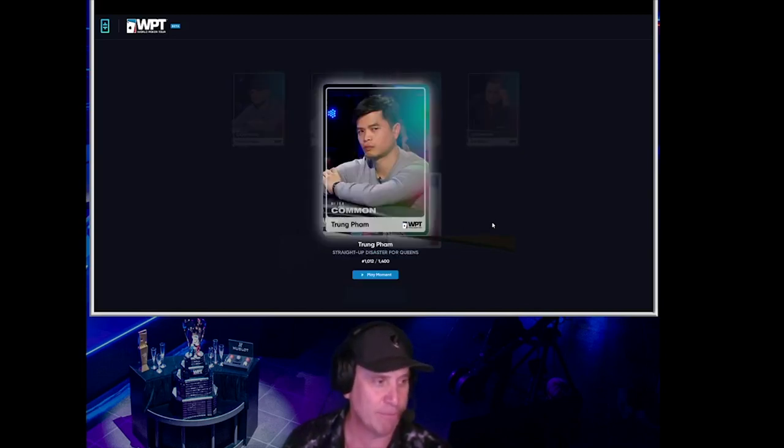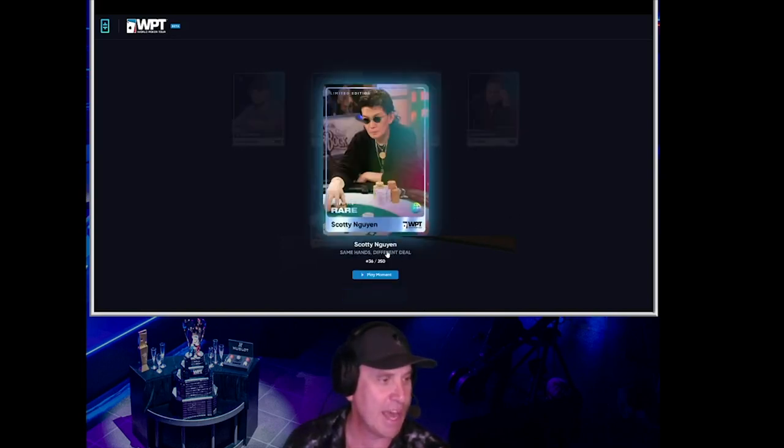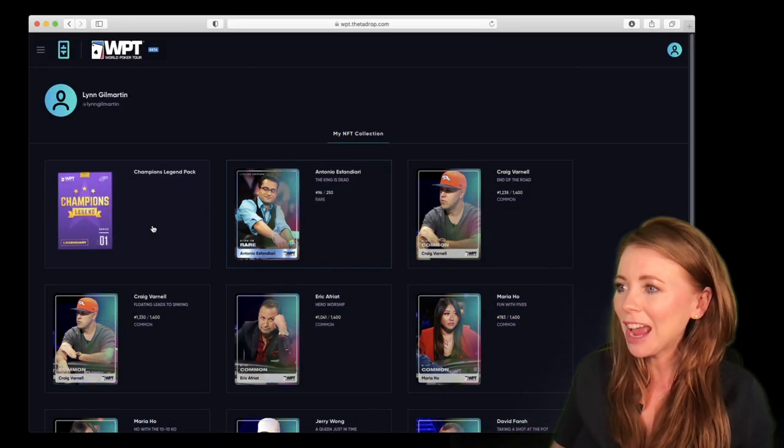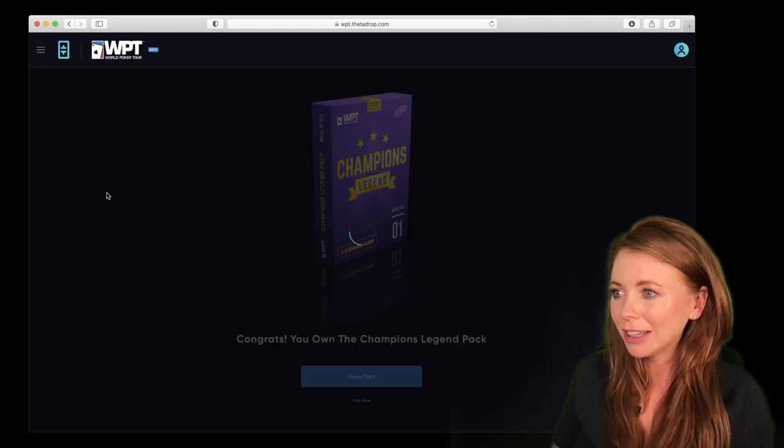Trung Pham — this is a very good hand. Straight up disaster for Queens. And then the last one is Scotty Wynn, a limited edition rare card — only 250 of these, and I got number 36. And I have one pack left: the Champions Legend pack. Let's open it up.